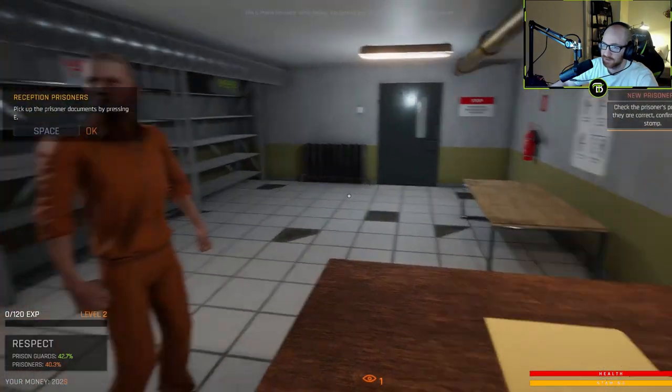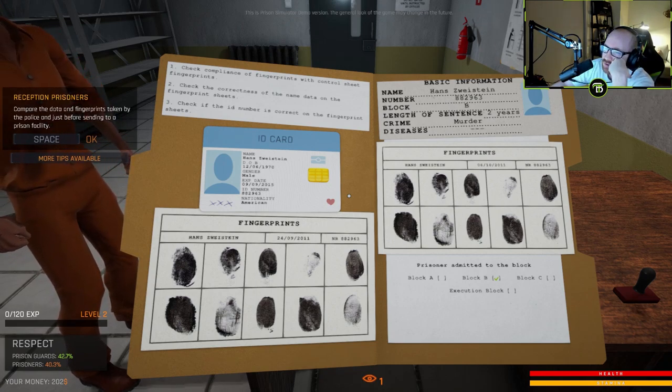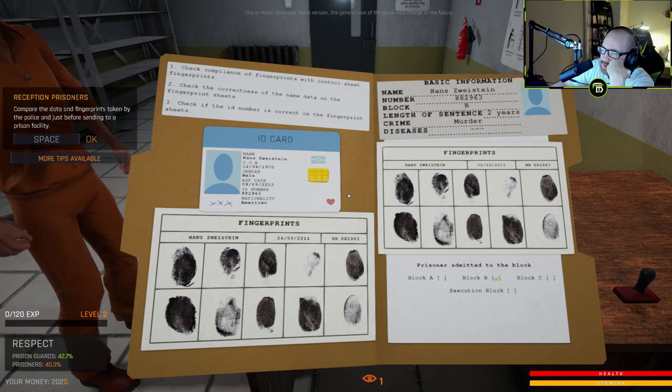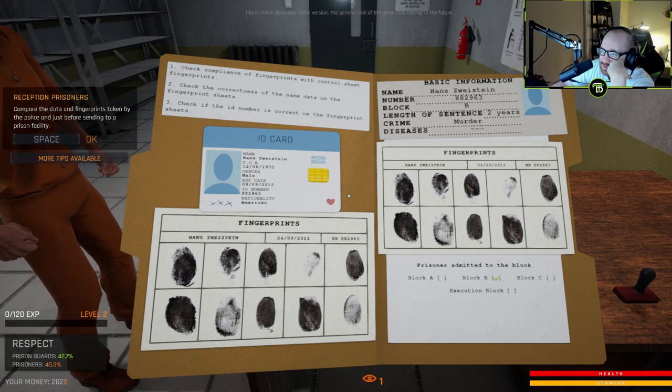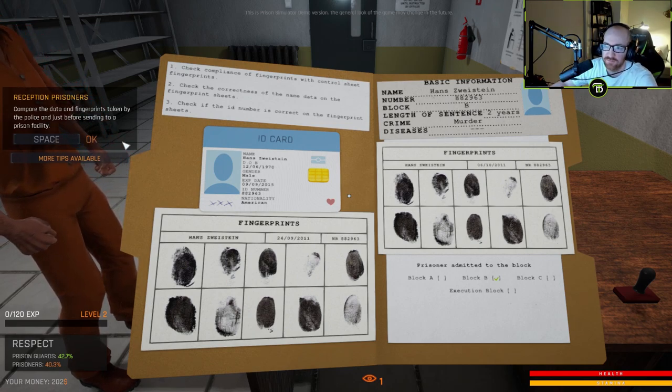It's just me and this guy. Don't — stop doing that. Check fingerprints, check compliance of fingerprints with control sheet. Check the correctness of the name data. Hana... this is Wystein. 12-6, this dude's in here for murder. Jesus Christ. Yeah, I mean that looks pretty good. Block B, alright, that sounds okay.